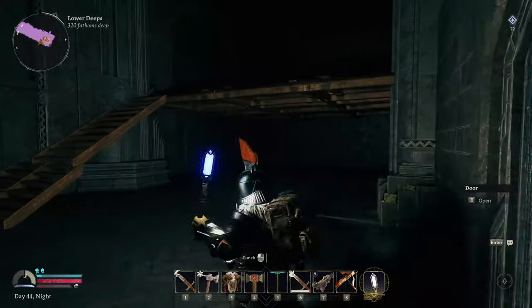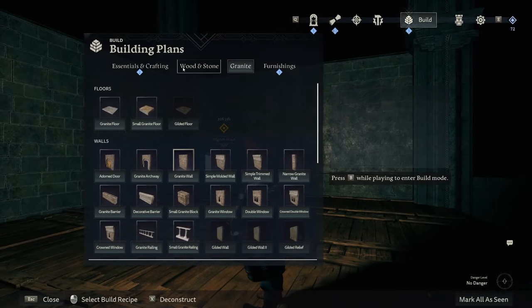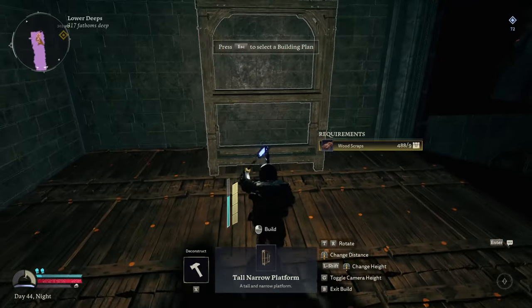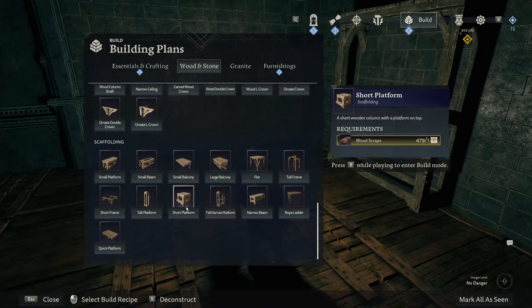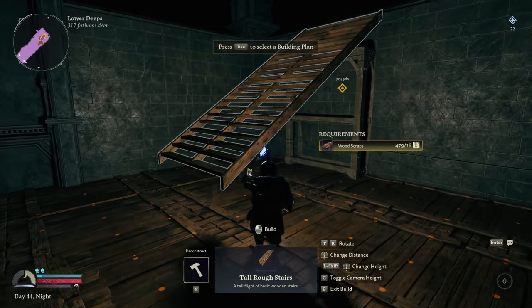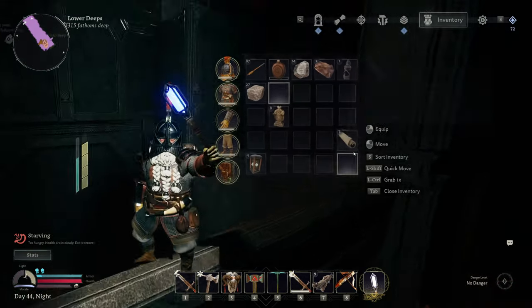This front entrance room is going to be the entryway to our home where we're going to be doing our home and stuff. I want to try and get the roof sorted. Let's go to wood and stone and build a narrow tool platform so we can get up on the roof and start building the roof itself. We'll put in some stairs - tall rough stairs - so we can at least get up the top. We're starving - I need to grab food.